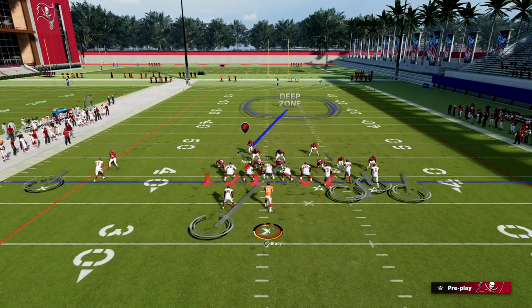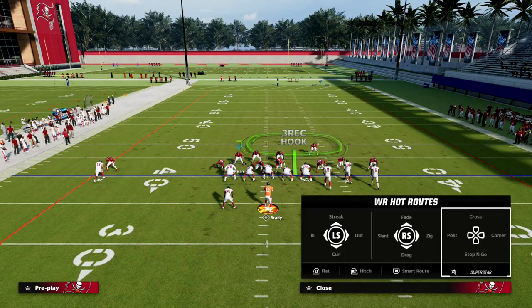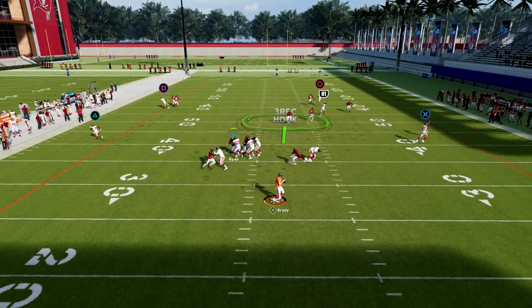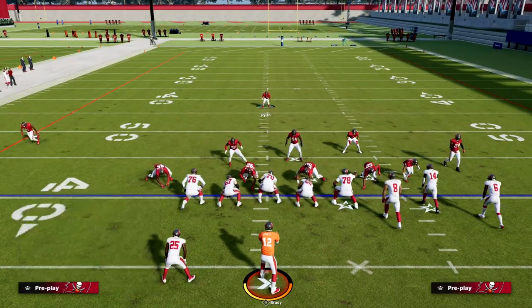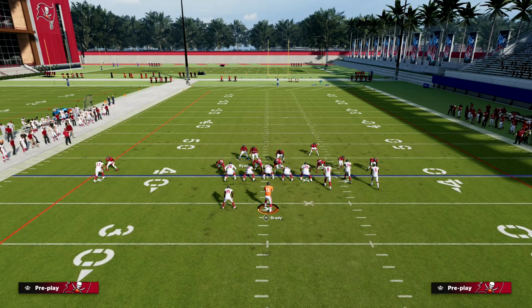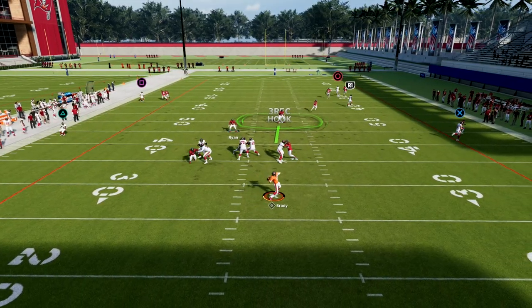I also want to show you why this is a really good defense for defending any type of corner route. Let's say we run a corner route to our slot receiver — something like this. You'll see that because we have that streak route manned up, that outside third is in perfect position to defend any kind of corner route from the bunch receivers. We'll show it again — we'll drop the defensive end and then motion this guy to the outside.